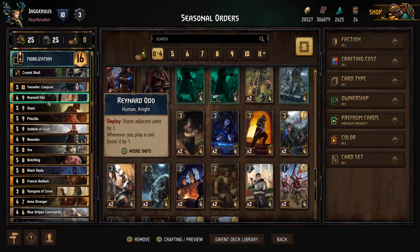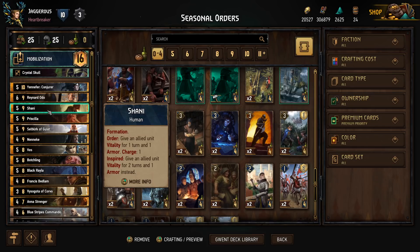We have Raynard at nine provisions, who's going to boost adjacent units by one, and whenever we play a unit, he's going to boost it by one. We have Shani — she has the order to give an allied unit vitality for one turn and also one armor. If she's inspired, so if she has a boost herself, she'll give vitality for two turns. She has charges, and we can actually give her charges with some of our other cards in the deck.